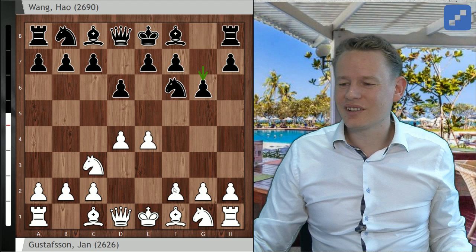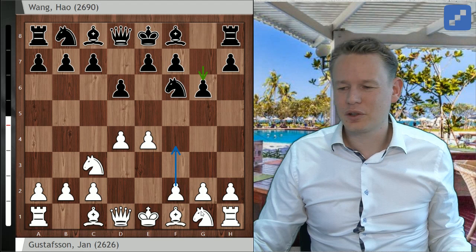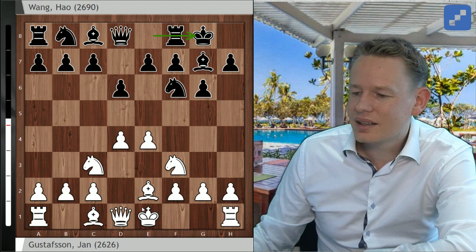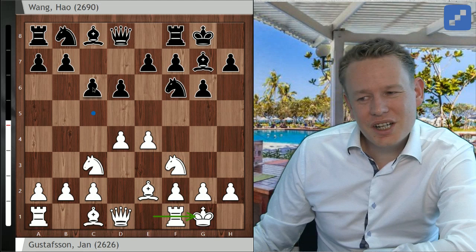After Nc3, g6, I could not really decide. I'm vaguely familiar with F4 Nf3, or Be3 and h3, or f3 — more like half-knowledge everywhere. So in the end I played a system I used to play in my childhood. Nowadays everybody plays a6, which is probably just a better move, preparing b5. I went a4, and here I was familiar with b6, but Wang Hao played the very natural move Nc6.